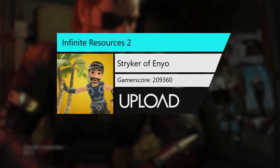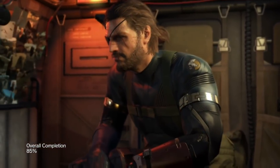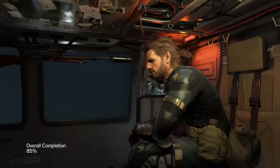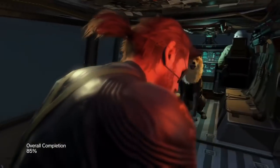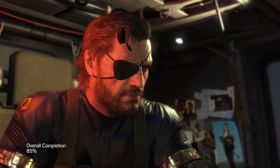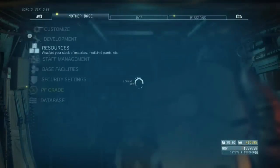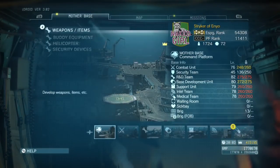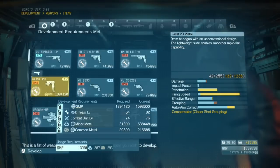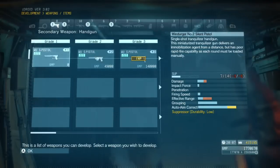You've found Striker of Enyo and this is infinite resources for Metal Gear Solid 5 after patch, which is essentially part two. What Konami did is about six months ago - about three months after the game came out - they changed the values so that when you picked up a shipping container too quickly after picking it up again, they gave it to you for two decimal points less. So 7500 units became 75, and 500 precious became five.